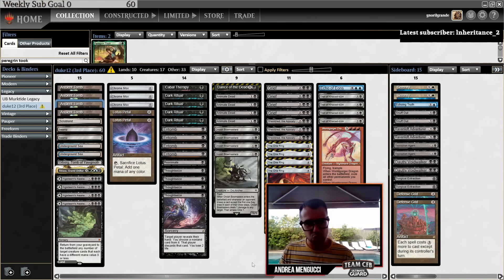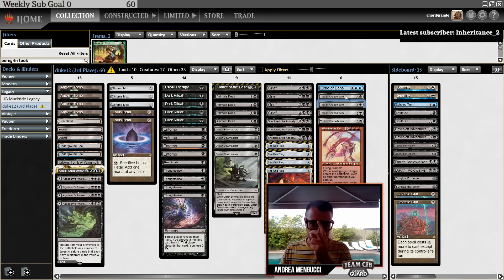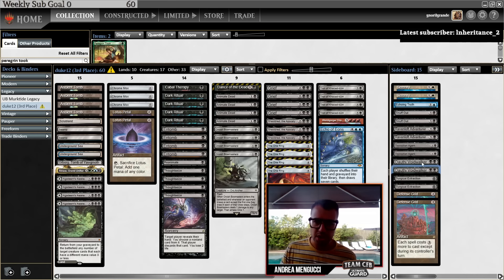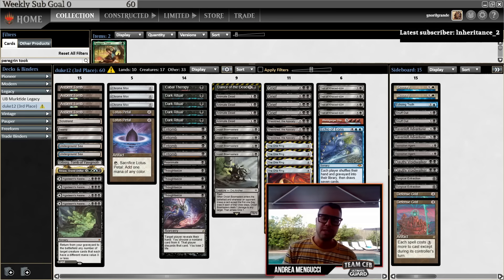You now have a Gorge Dragon win condition that isn't bad cards like it used to be. When I was a child it was Ambassador Laquatus to mill your opponent out. But now you have Bowmasters, which is the best card in Legacy, and the One Ring, which is also very powerful. This deck can power it out with Arcum's Astrolabe, Chrome Mox, and Ancient Tomb. You also have things like the Troll, which you can reanimate easily on turn 2, or Echo of Eons to entomb and draw 7. And then you have the midrange plan of Grief, Shieldmage, and Postmortem Lunge. You also have Dauthi, Opposition Agent, and Ravenloft Adventurer.